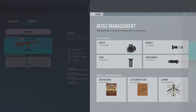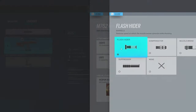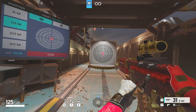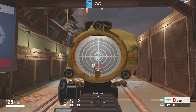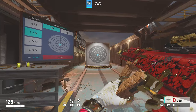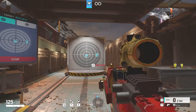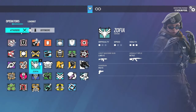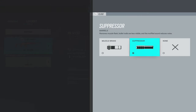For Sofia, I'd recommend Flash Hider. Since it's a DMR, Suppressor and Muzzle Break work just fine as well — it's all preference.